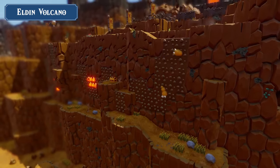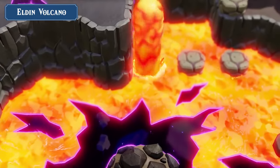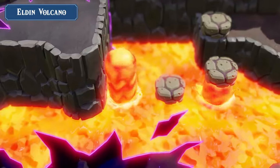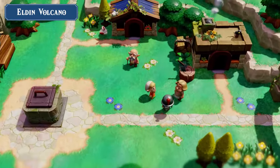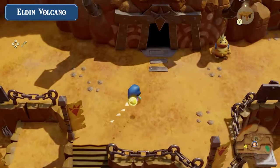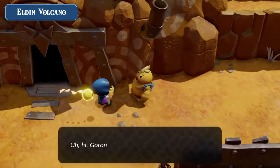Daunting cliffs and lava flows dominate the Eldin Volcano region. Kakariko Village is nestled at the mountain's base, but you'll have to brave treacherous trails to reach the home of the Gorons.